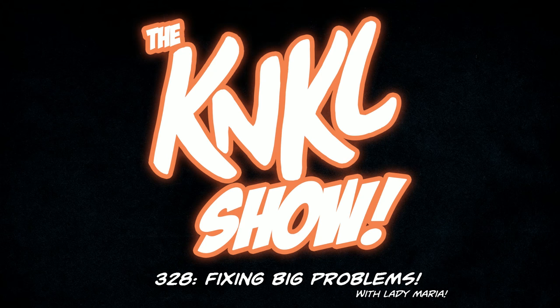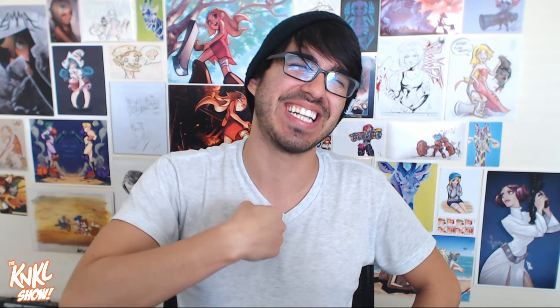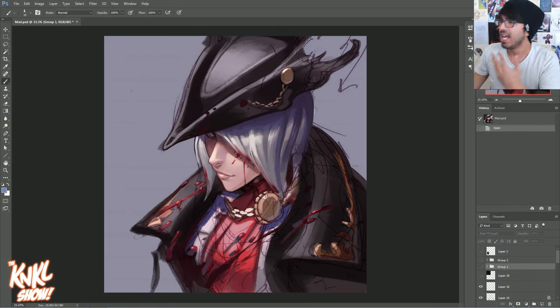Ladies and gentlemen of the jury — I was scheduled for jury service, but it turned out I didn't have to go in. So today is February 16th, 2017, and this is the Cane Kill Show, episode 328, where we learn to be better artists. My name is Keenan Lafferty, and I would like to welcome you to another show. Today we're going to be talking about big problems and how to shrink them down and fix them, specifically regarding Lady Maria of the Astral Clock Tower.